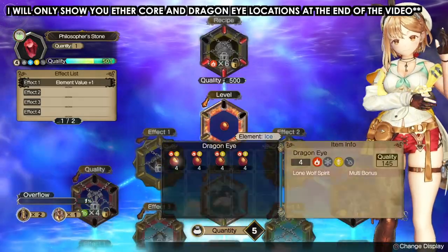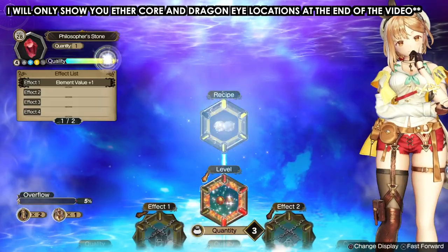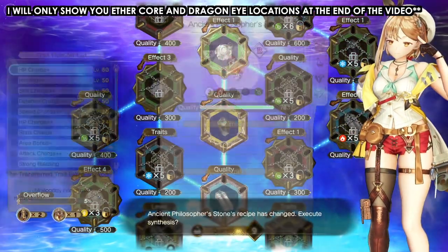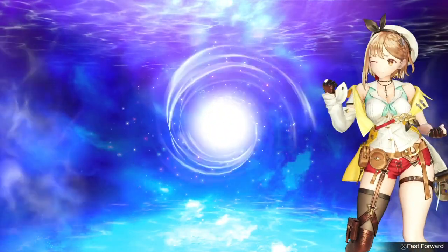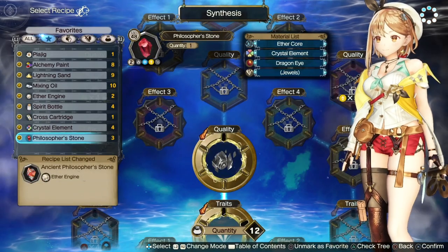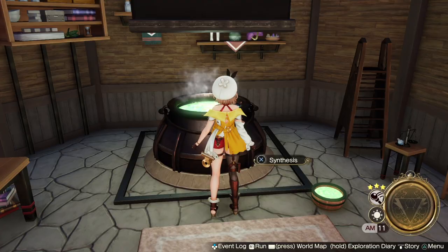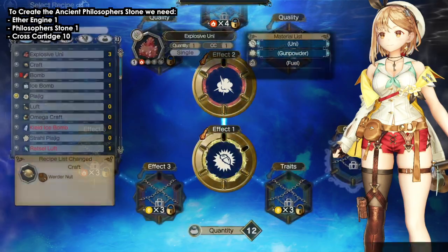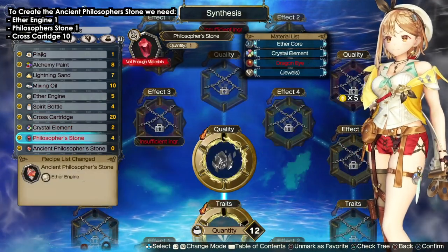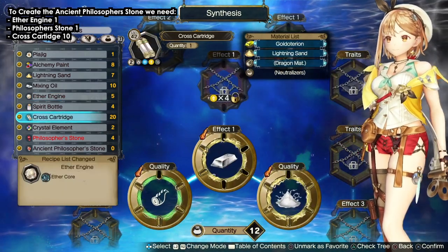Stay tuned — at the end of the video I'm gonna show you all the materials you need and where to get them. Even if you are early or mid game, I'll show you how to get gems quite easily as well. Right now I'm unlocking the ancient philosopher's stone — I only have one unit. We're going to get 37 units by synthesizing, using gem reduction, and we're gonna get around 370,000 gems. We need one ether engine, one philosopher's stone, and 10 cross cartridges.